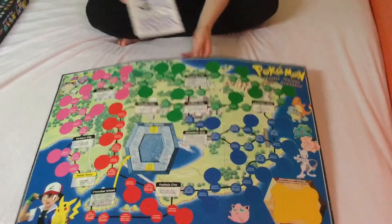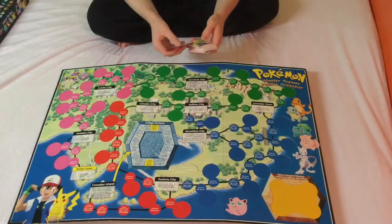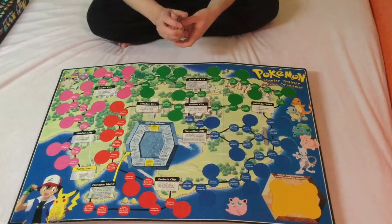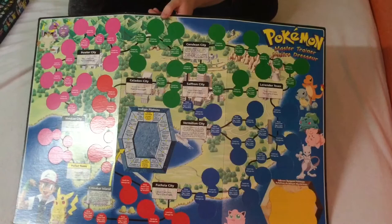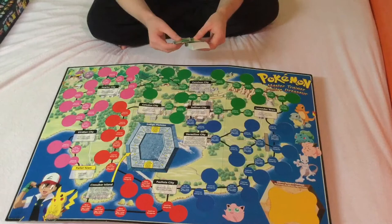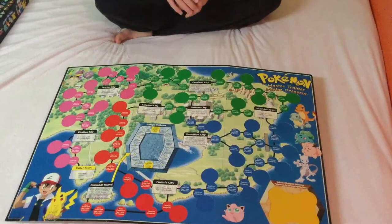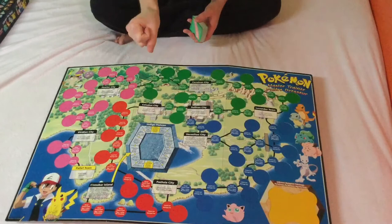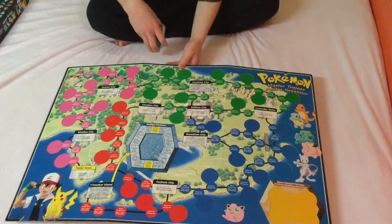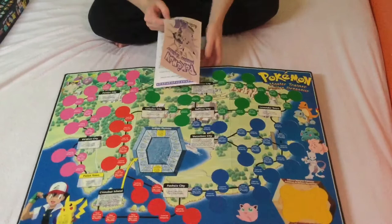Moving on to the cards, there are item cards — stuff like Great Ball, Master Ball — and it says how much you need to add to your roll. For Ultra Ball it's add one or two to your roll. I got the bilingual version, which is probably the Canadian release, which makes sense because I bought it from someone in Canada. There are also event cards like Pokemon Center to revive any one of your Pokemon, and Trade Pokemon where you can swap with another player — starter Pokemon cannot be traded.